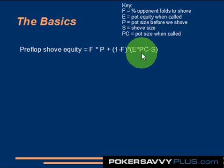Then you have the percent chance that you get called times your average net gain when called. Your average net gain when called is your equity times the pot size when called, minus the amount that a shove costs you.